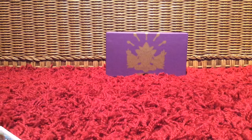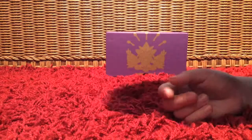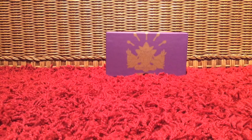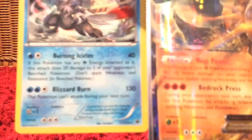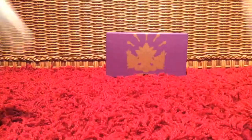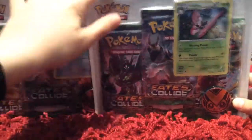Hello and welcome back to the video. Today is part two of the pack battle. In part one we opened six packs, and the only real good cards were the Regirock EX and White Kyurem Hollow — they're right here. So we got Regirock EX and White Kyurem Hollow. Let's see if I can do any better with these two blister packs.